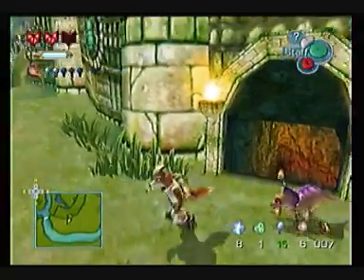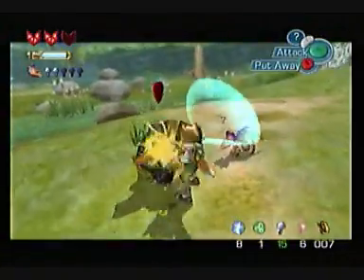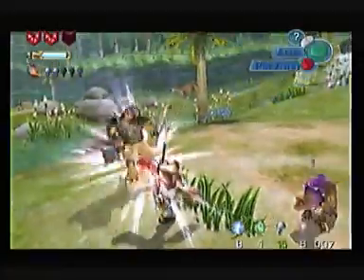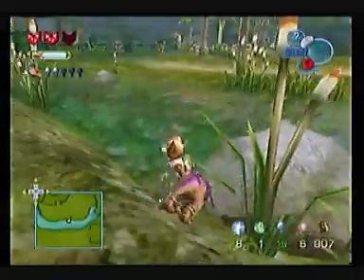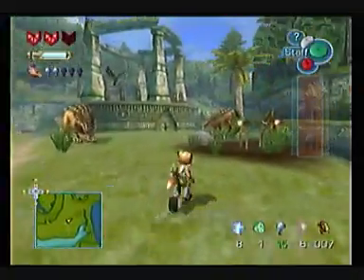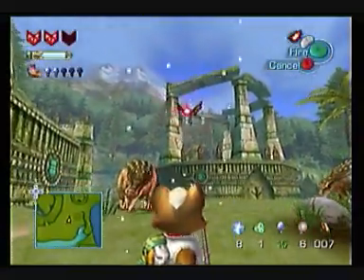Hey everybody, AngerPoncho here. I might not have mentioned it previously, but once you come back from Ice Mountain, Thorntail Hollow will have random sharp claws just appearing around it. There's like four of them, and they always appear in the same places. You really don't have to worry about it, they're not particularly threatening, but they are there, so I figured I'd mention.